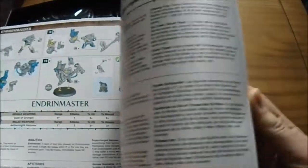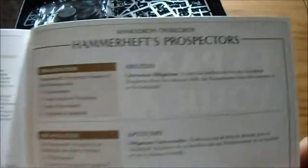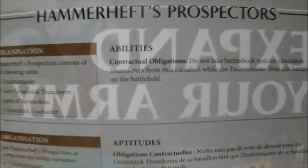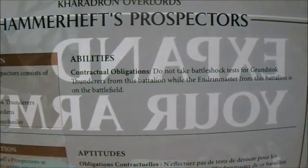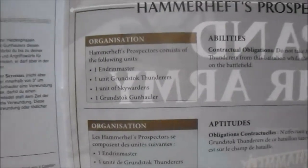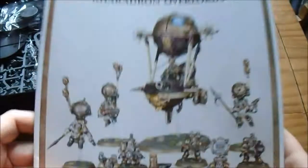It's got all the rules in here. One thing I was wanting to see was the rules for the battalion. So the special rule with this Start Collecting set is called Hammerhold Prospectors — Contractual Obligations. It negates Battleshock tests for the Thunderers from this battalion while the Endrinmaster from this battalion is on the battlefield. It doesn't seem that good — maybe if it was for the whole battalion, but it's just for the one unit of Thunderers. Not really worth it, I guess.